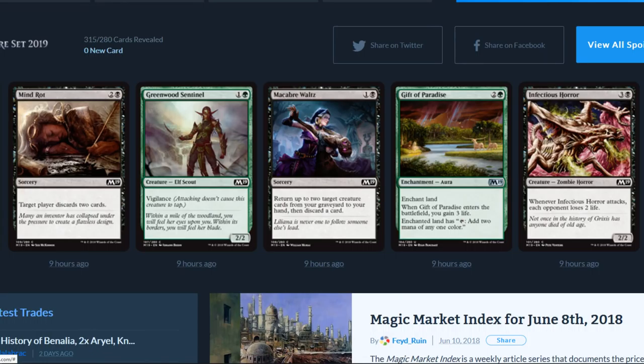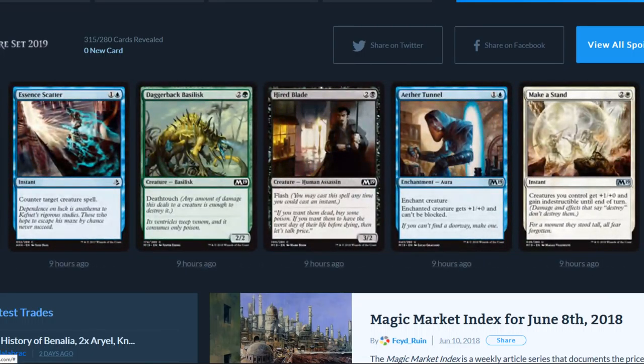Infectious Horror is a four-drop 2/2 zombie: whenever it attacks, each opponent loses two life. Essence Scatter counters target creature spell — they used the almond cat artwork there, that's fun. Daggerback Basilisk has deathtouch, it's a 2/2 three-drop. Pretty cool.